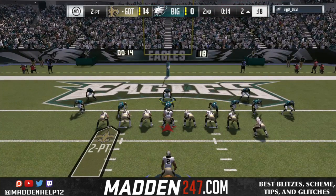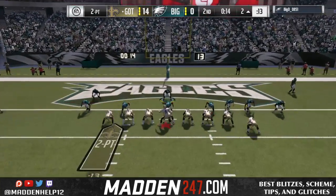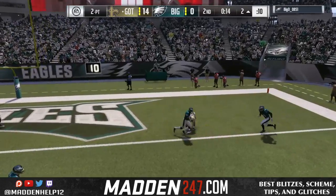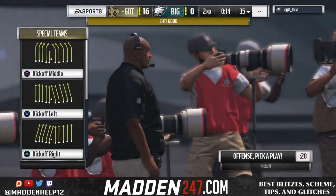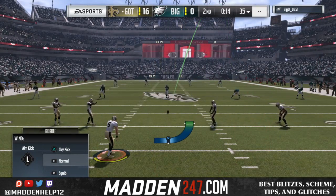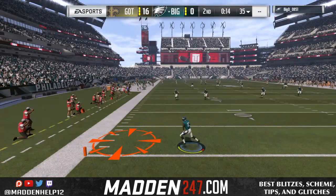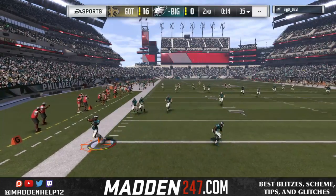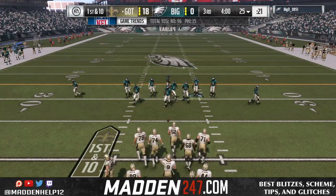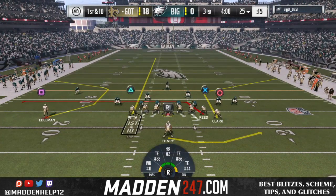I expected him to user the money play this time since he'd seen me run it, but he stays in the middle of the field and we dot up Dallas Clark for an easy two-point conversion. Dallas Clark has 96-plus man route running, so he's going to beat man to man nine out of ten times. Then a receiver catches the ball and runs straight out of bounds, so we get it back at free safety. With 14 seconds left we can't do much, so we go into the second half.